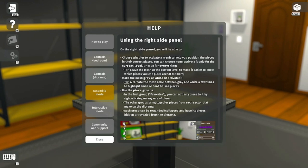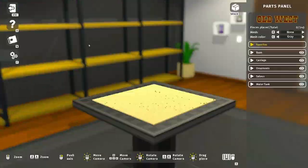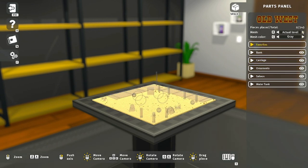Choose whether to activate a mesh to help you position the pieces in their correct places. The game kicked me out but I got back in. Unfortunately that little intro is no longer here, but they were basically saying: use this mesh to help you figure out where things go.